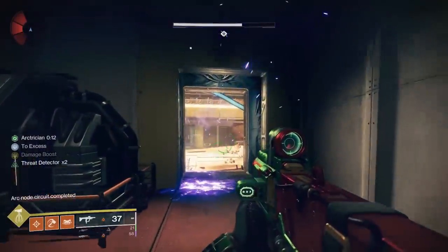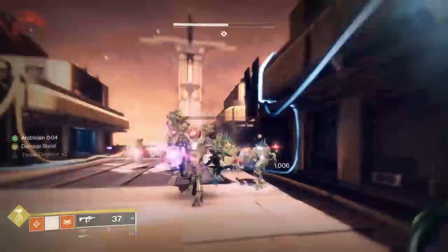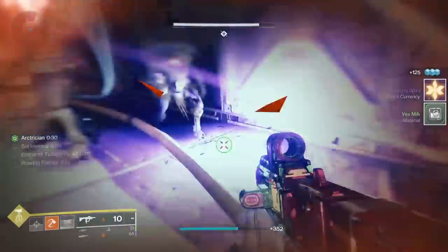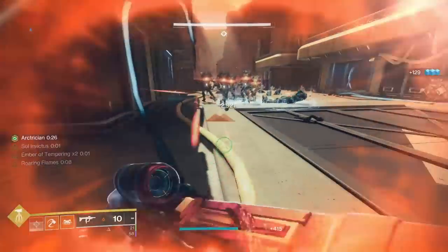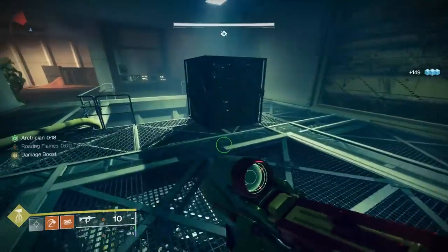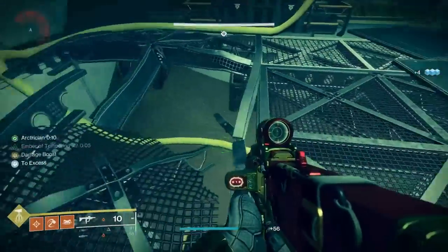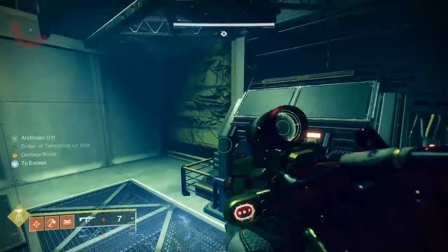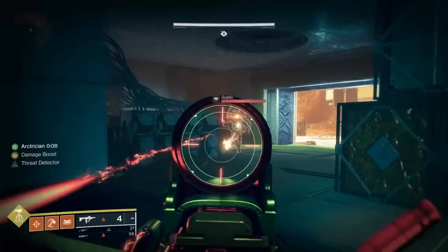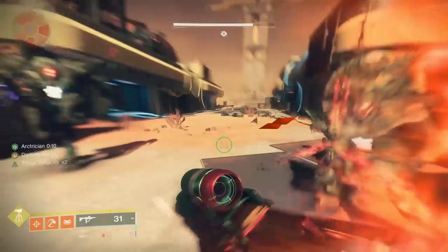Now we're going to the underground section. I've only got five seconds left so I need another buff from the Minotaur. If you ever get confused, go back to where it starts and trace the pipe from there. The pipe takes us into the building on the left and then underground — drop down the shaft, kill any enemies waiting, shoot the first node down there, then go back up through the hole. The next nodes are outside on the building and inside. Every time you shoot a node you get an extra three or four seconds added to the Arctrician timer.